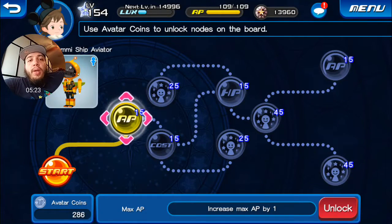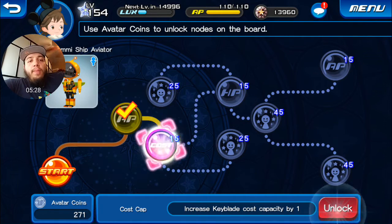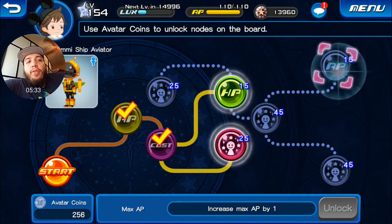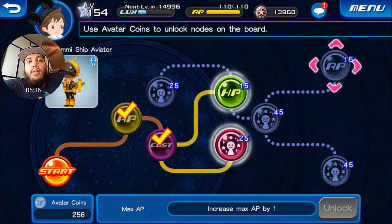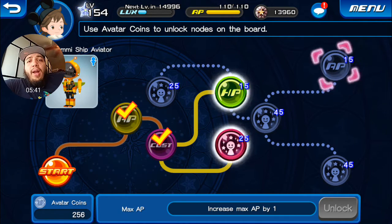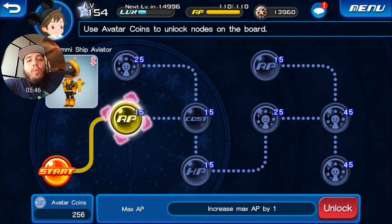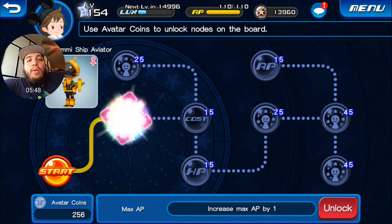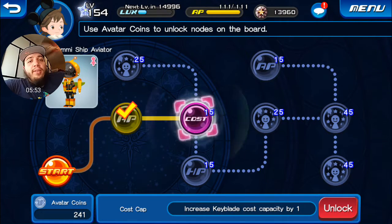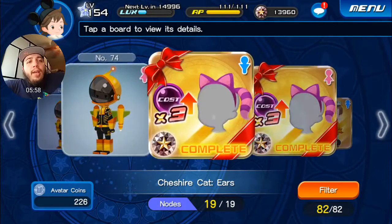For example, on this yellow dummy ship you see AP 15 and cost for avatar coins — we're going to unlock those two. Sometimes I also go for the AP in the top corner, which costs around 45 coins, not too bad. You always want high cost in this game. Never waste your avatar coins getting the full costume — you do get a title when you complete it, but it's just a waste.